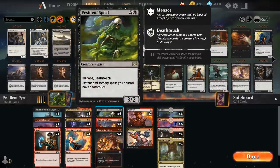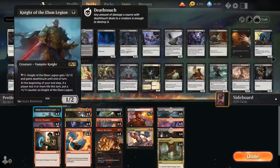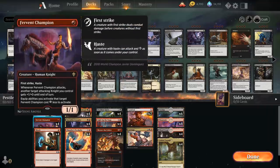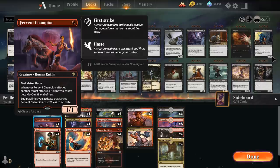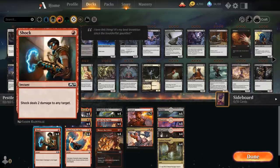We're essentially a red-black aggro deck with cheap burn spells that play well with Pestilent Spirit, so we can take out larger creatures that a typical red aggro deck would struggle with. At one mana we've got a lot of knights with synergies — Knight of the Ebon Legion is a very strong one-drop alongside Fervent Champion, which has a couple of extra knights so it can grant +1/+0 to an attacking knight. We've got the full playset of Shock as a cheap burn spell that plays well with Pestilent Spirit and spectacle.